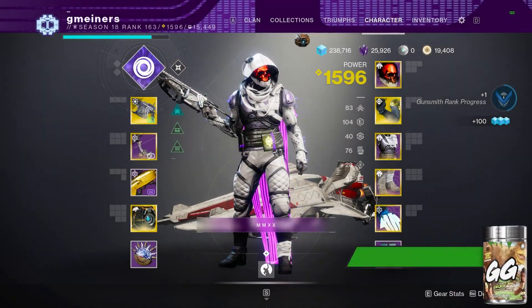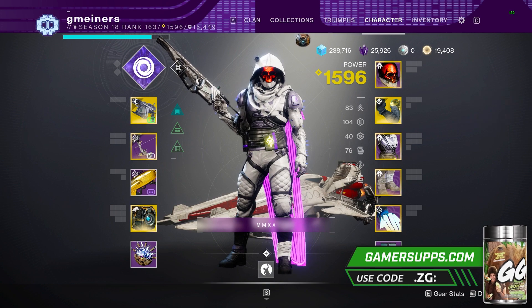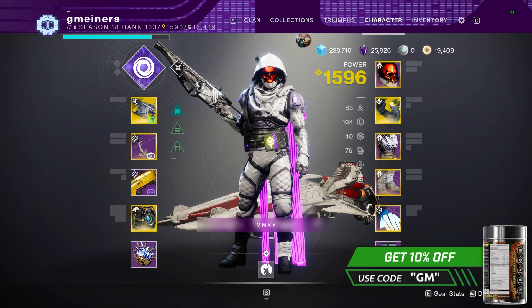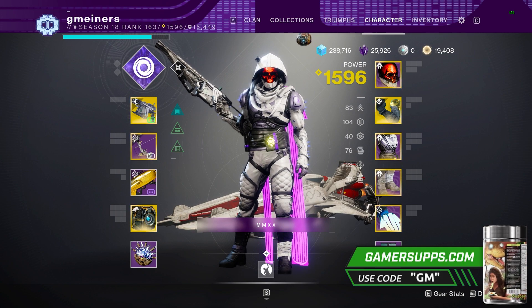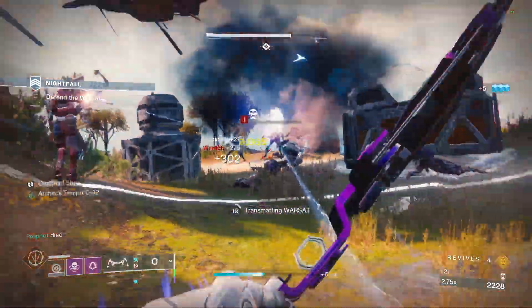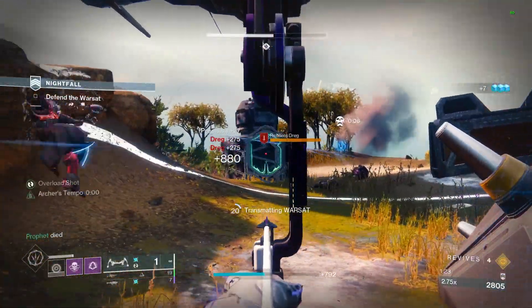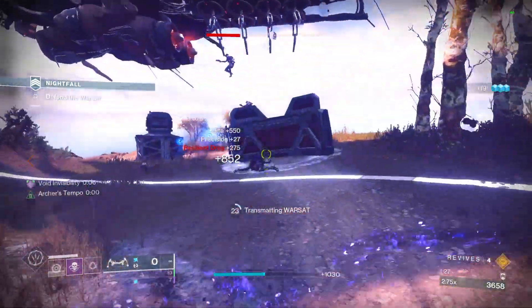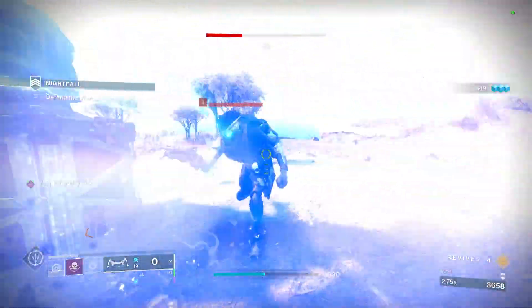What's going on guys, it's Gminers here. In this video we are going over what I think is one of the best GM builds in the entire game, and it honestly works in Master Raids and Dungeons as well — my team even takes this build into our Day 1 raid comps. I'm a little sick right now so I apologize for sounding off, but I really wanted to get this build out, especially with Fallen Saber coming out this week, which can have a pretty tricky entrance to the strike if you don't know what you're doing.